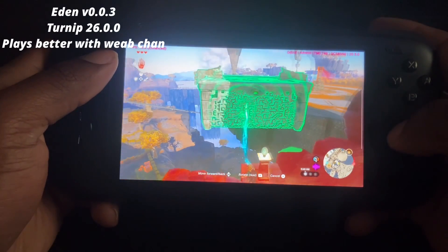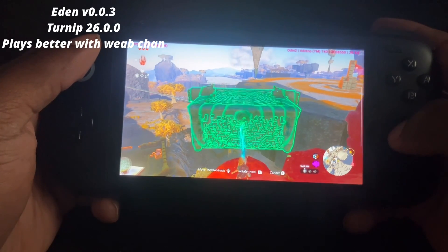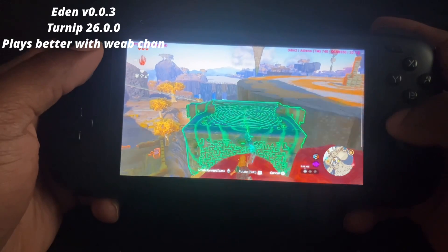The other Turnip driver I'm going to be using is the Turnip 26.0.0 Release Candidate 1. This is how this Turnip plays on Eden version 0.0.3 — I'm getting low FPS.